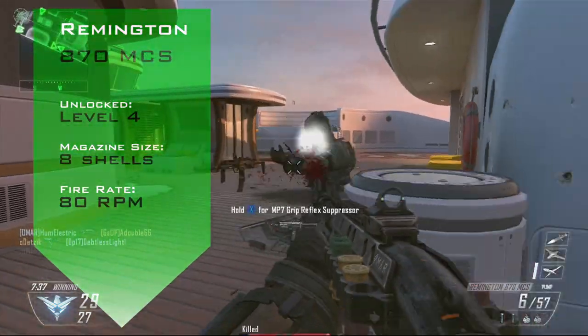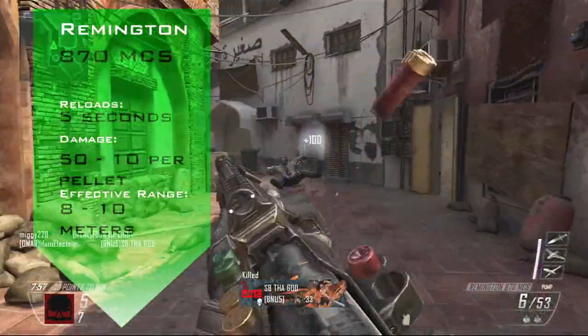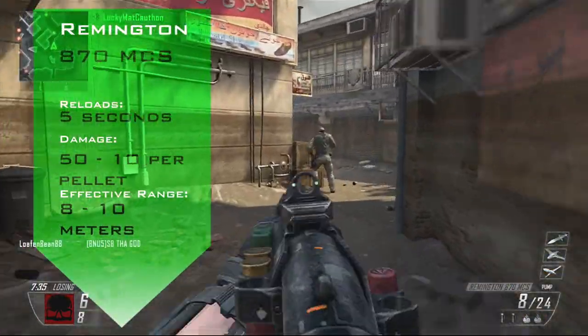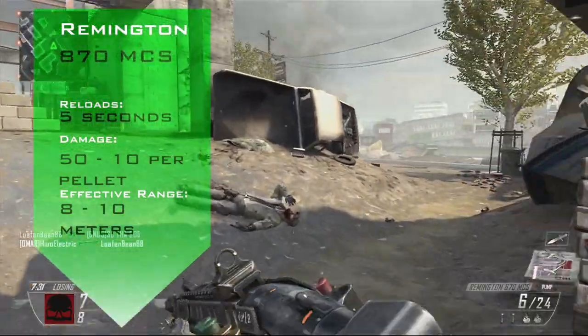Reloading is done per shell and can take up to 5 seconds if the magazine is totally dry. The R870 fires a buckshot spread of 8 pellets per shot. Each pellet does 50 damage at close range. At the maximum of its range, each pellet will do 10 damage.